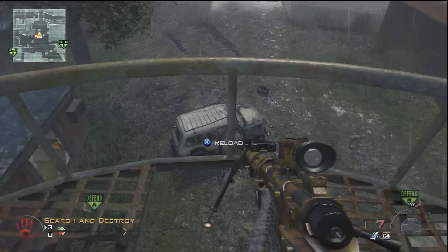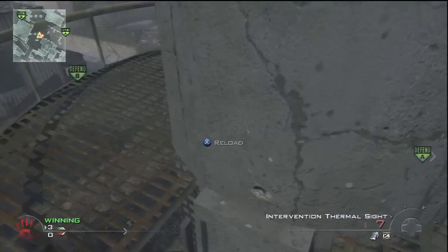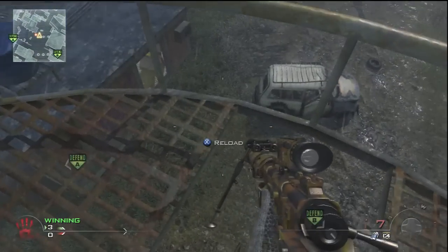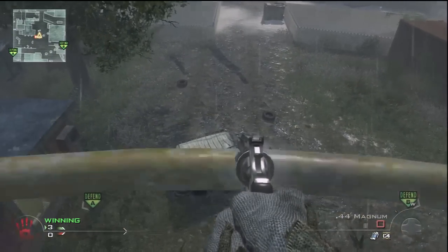Now the trick to this though is you cannot spin too early. You have to spin just right. You have to let yourself fall. If it's too early, it's going to look like this — you're not going to be able to get anything. Or you'll hit it, but you won't really move. It's not really hard, you literally just have to go slow.